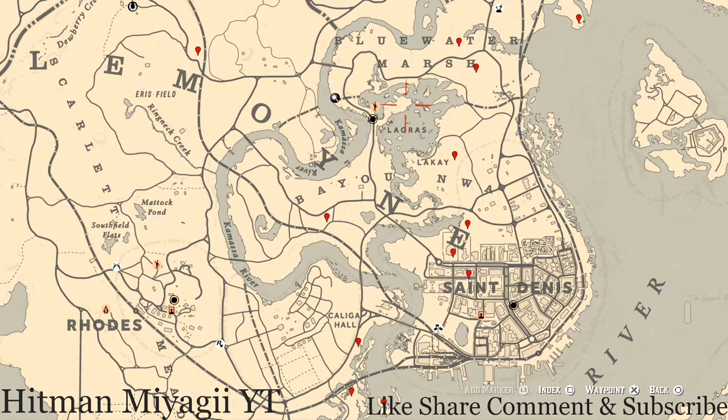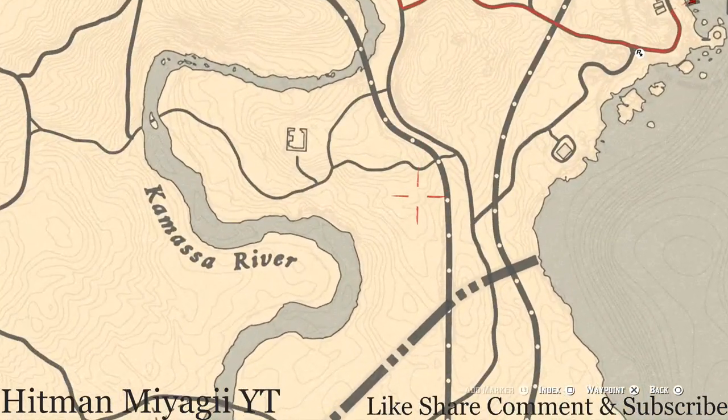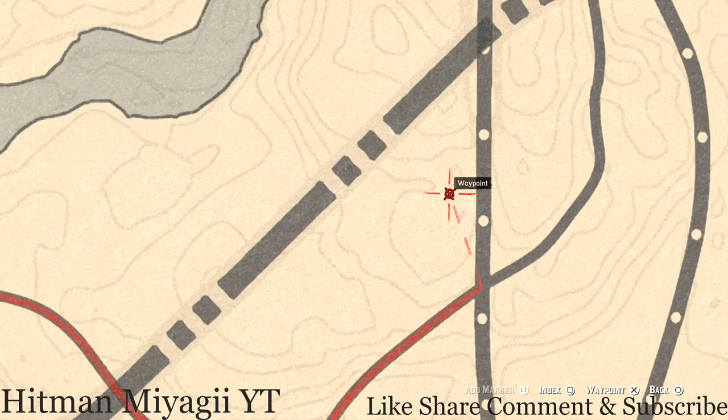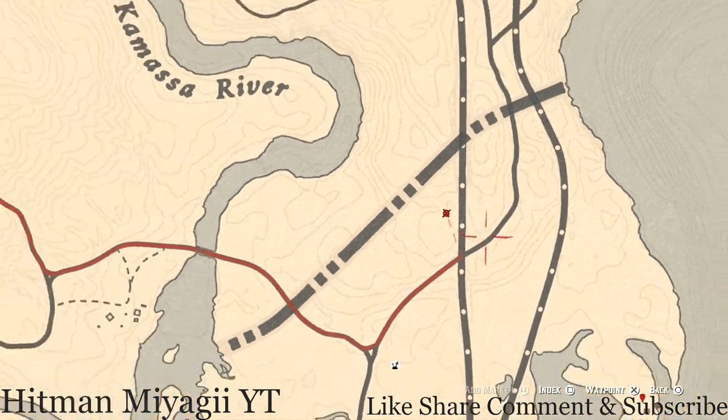Let's get to the things we will find across the Lemoyne area of the map. Starting with one I did not mark — just a little bit above this elimination series location, below this triangle right here. Pull out your metal detector and you will get a random coin. It's between a clothesline, so go in between that clothesline with your metal detector, and that's the exact spot where you dig up a random coin.